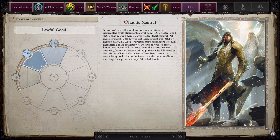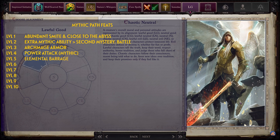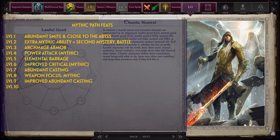Now the Mythic Path — you'll be picking the Angel Mythic Path. The Mythic Path Feats and Abilities to pick are: Level 1: Abundant Smite and Close to the Abyss. Level 2: Extra Mythic Ability — pick Second Mystery: Battle. Level 3: Archmage Armor. Level 4: Power Attack Mythic. Level 5: Elemental Barrage. Level 6: Improved Critical Mythic. Level 7: Abundant Casting. Level 8: Weapon Focus Mythic. Level 9: Improved Abundant Casting. Level 10: Extra Mythic Ability — pick Greater Abundant Casting.